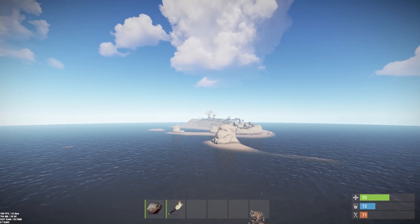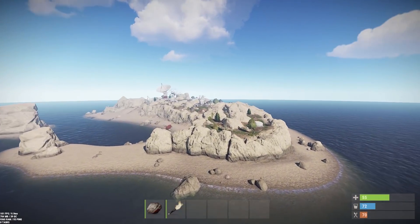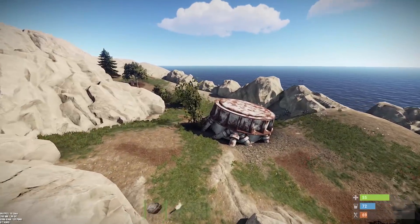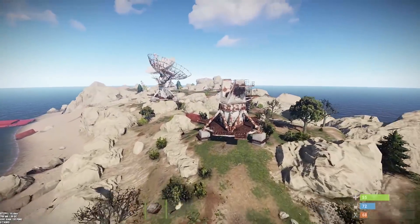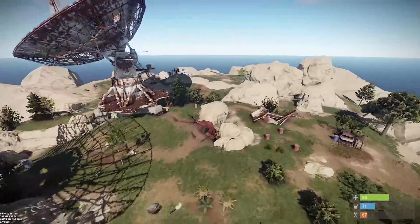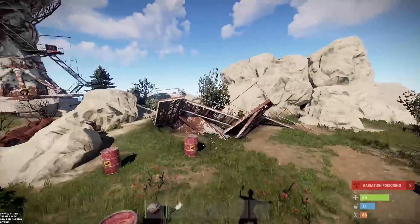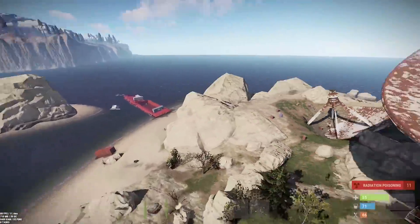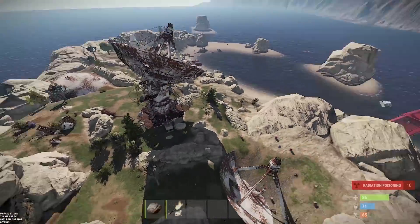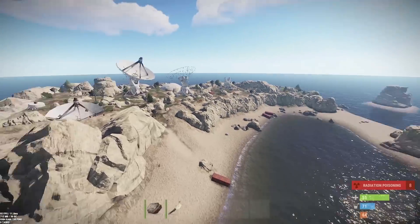It's got some little inlets with sandbars, and then it heads into basically a new sat station. You've got some random pieces, little archways, and all this broken comms equipment lying around, which is pretty cool. There's a crashed helicopter — this whole thing looks really nice. There is radiation here and it picks up quite a bit toward the center.